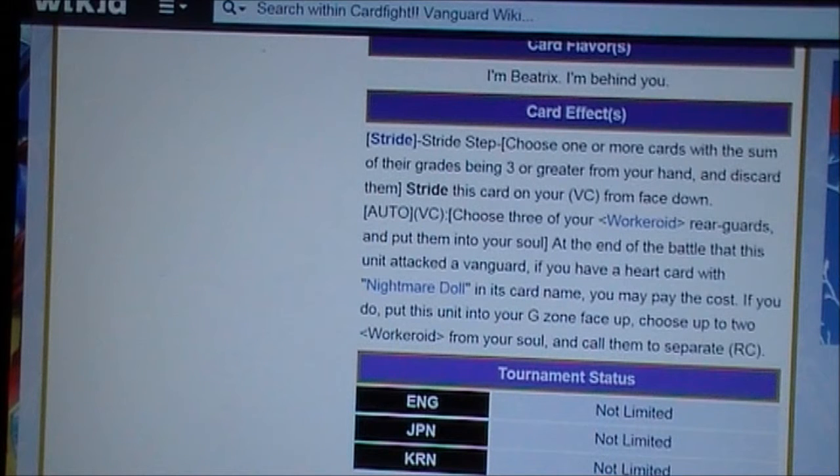Auto VC: choose three of your Workaroid rear guards and put them into your soul. At the end of the battle that this unit attacks a Vanguard, if you have a heart card with Nightmare Doll in its card name, you may pay the cost, and if you do, put this unit into your G zone face up, then choose up to two Workaroids from your soul and call them to separate RC.